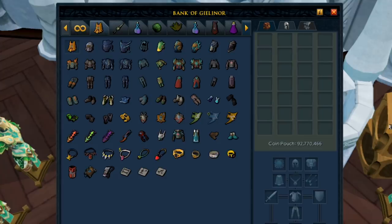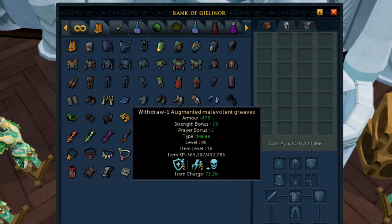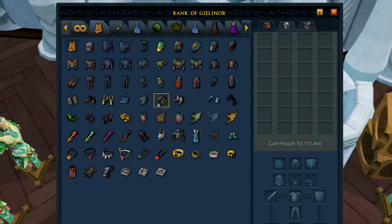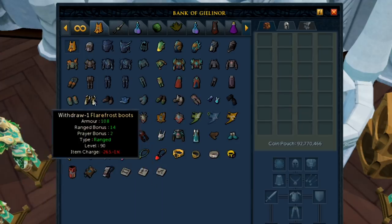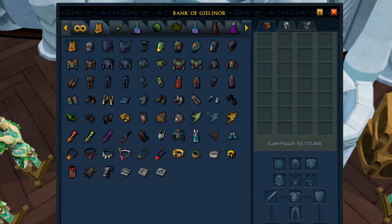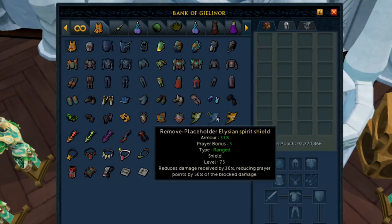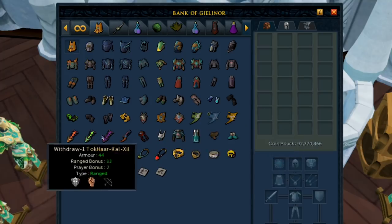I'm dead tired right now, so I'm sorry if I don't sound super enthusiastic, but here's a quick run-through of my completely organized bank. The first tab here is my armor tab — I like it a lot. I've got 10 sets of gear that I could see myself using, all stacked vertically, three down, and then I've got my boots and my gloves, with those malevolent pants as a spacer. After that I've got all my gloves, all my shields — so all three barrows shields and then the spirit shields. I don't currently have an Elysian and I don't really use any spirit shields, so I could probably sell all of those and just keep the placeholders.